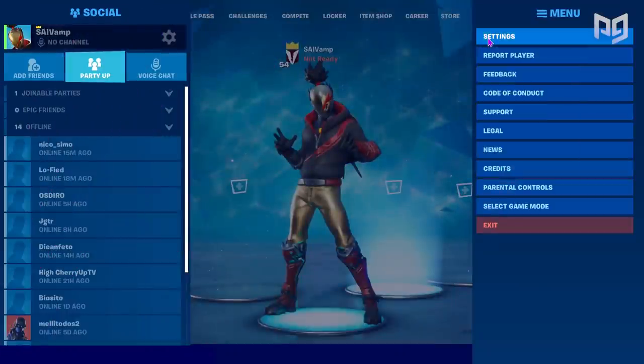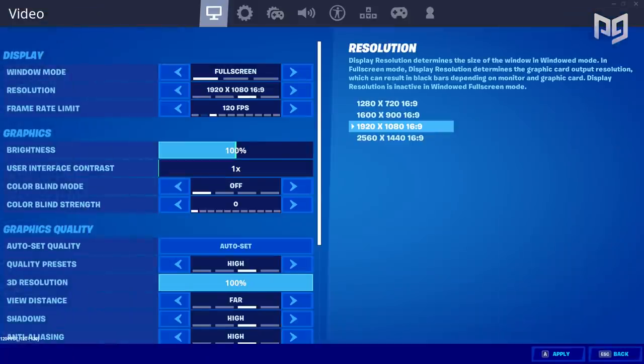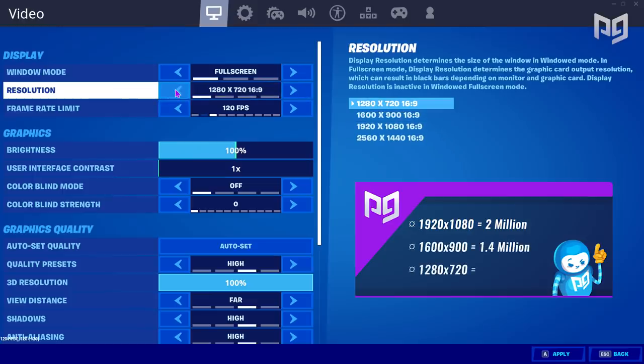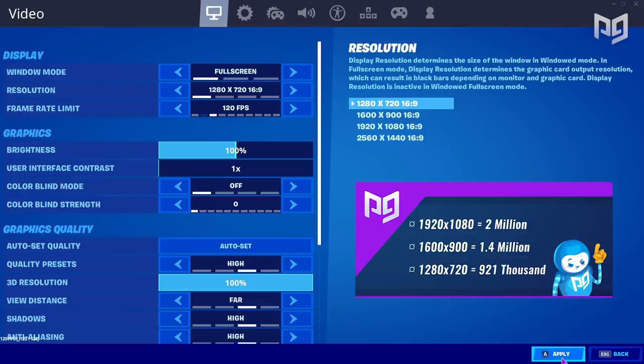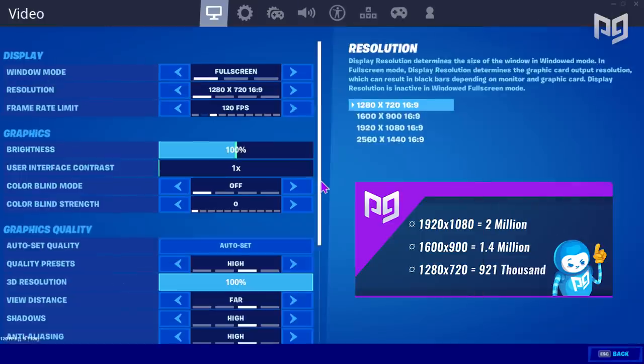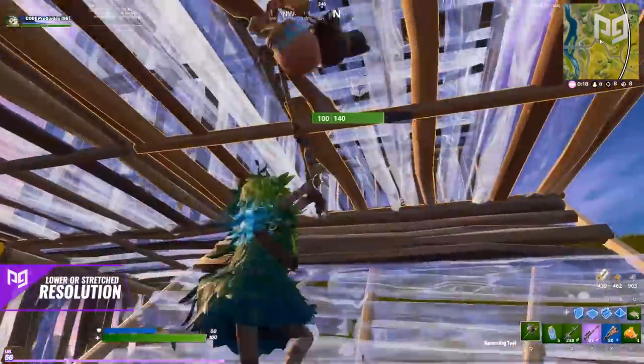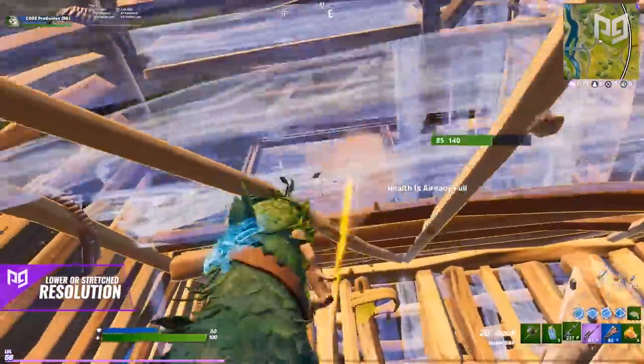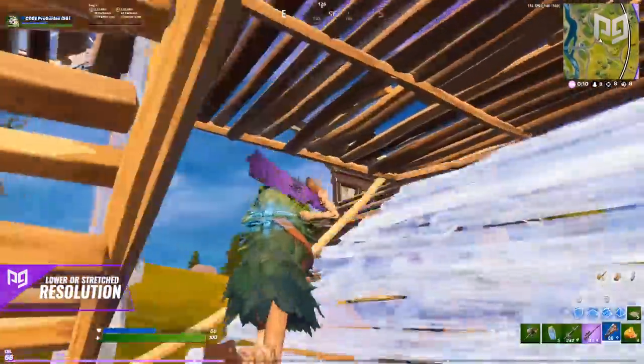To lower your resolution, head into Fortnite's settings menu. On the first tab, at the top of your screen you'll see Display Resolution. Most monitors are 1920 by 1080, which is over 2 million pixels for your computer to render. By changing to 1600 by 900 or 1280 by 720, you lower that pixel count to 1.4 million or 921,000. Basically, going from 1920 by 1080 to 1280 by 720 can roughly double the frames you get, as your computer has less than half as many pixels to render.